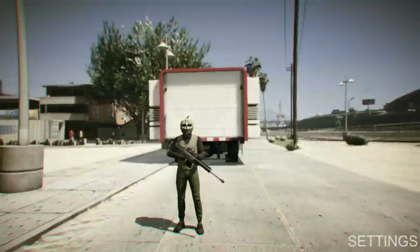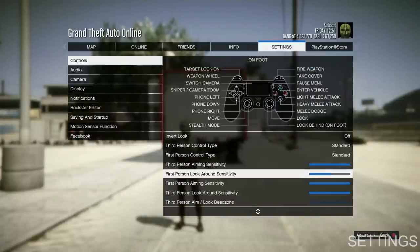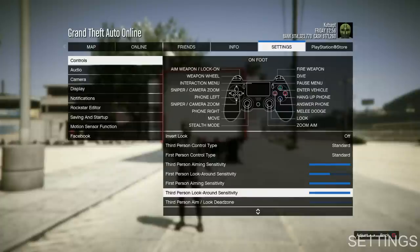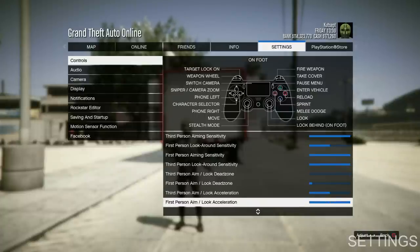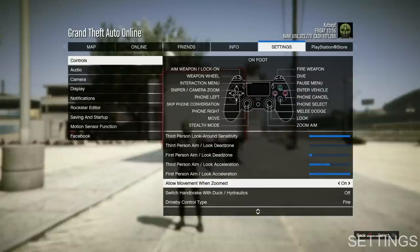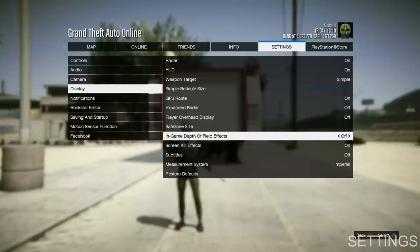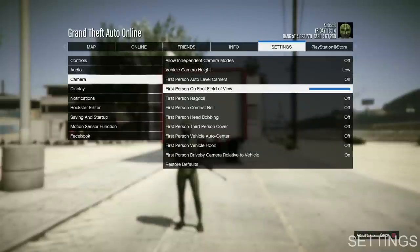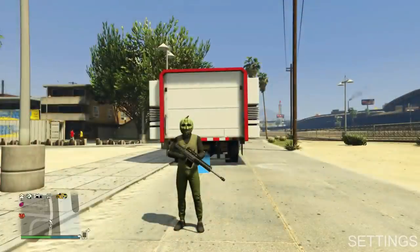For settings, it's your preference, but these are the settings I've gotten used to and play best with. You can pause and copy these. Make sure you set drive-by control type to just fire so you shoot. For display, put depth of field to off so it doesn't go blurry. For first-person view, put it all the way up and set all the other options to off.